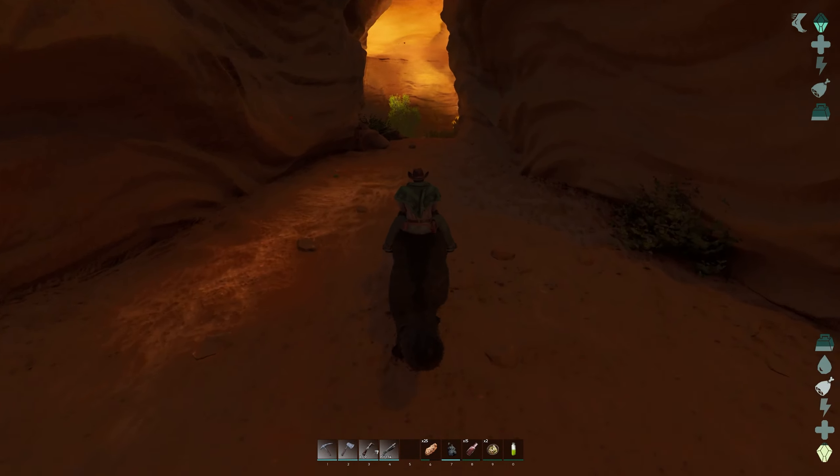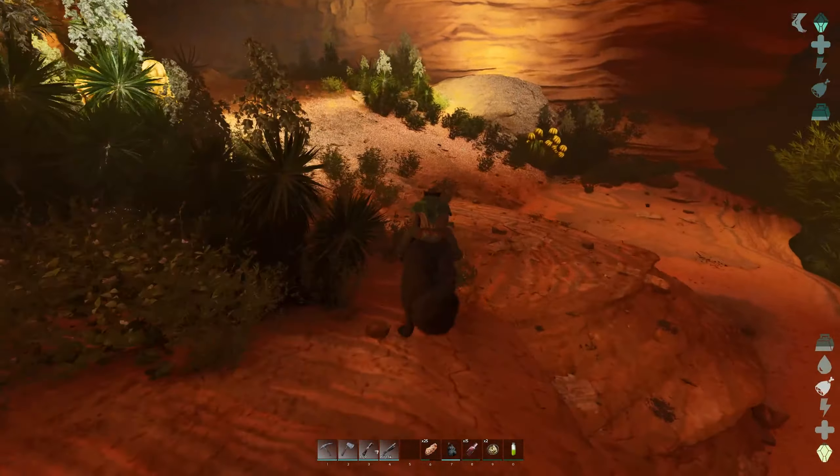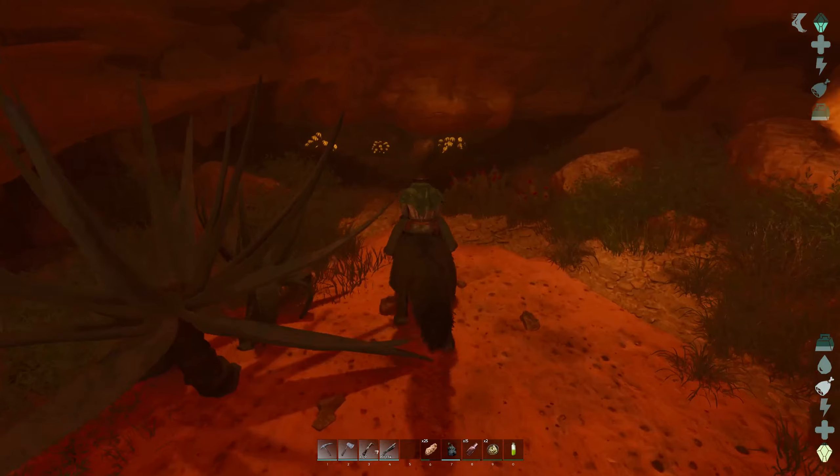Make sure everyone's still following — you don't want to lose any of them. We're going to get to this point over here, walk across this little bridge, make sure they're definitely still following, come up left here, and here we are at the entrance.